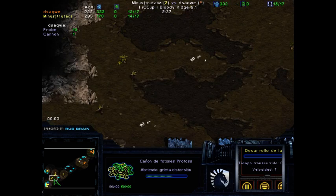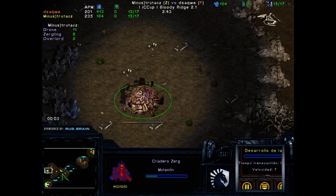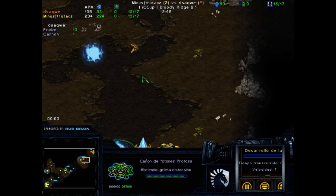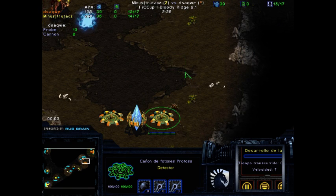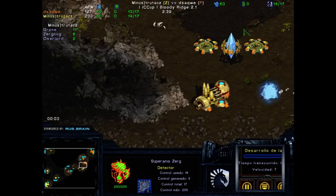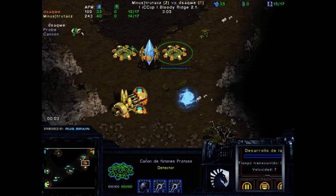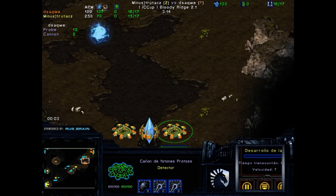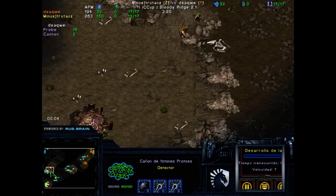We see six Zerglings. Because of the Pylon block forcing and the Hatchery at the third, it seems like dsaqwe opted to go for the two cannons first and then the Nexus. Now two cannons are pretty cool — one thing you can do as Protoss is put one cannon up front and one a little bit back, so Zerglings see one cannon, try to run through, and suddenly realize there are two cannons. In this position that probably won't happen, but there is a risk of being more susceptible to Hydralisk busts if cannons are placed further back.